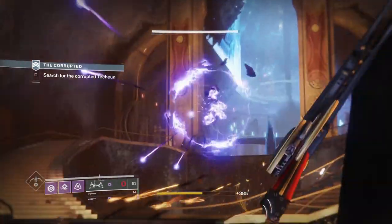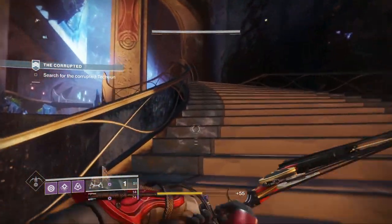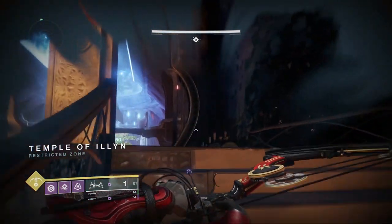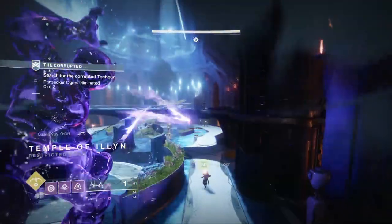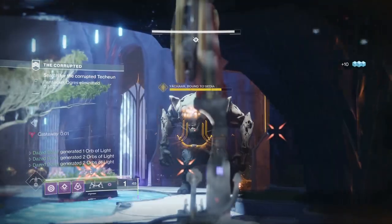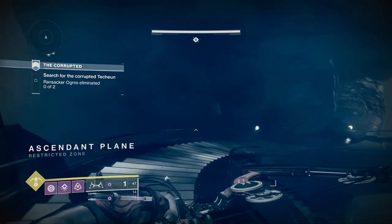Moving on to the first set of ahamkara bones: take note of the steps you run up when you enter the ogre fight. During this fight it will teleport you back and forth between the ascendant realm. What you need to do is damage the ogre until it teleports you to the ascendant realm, then do a 180 and run back down those steps. This set of ahamkara bones can only be obtained when you are in the ascendant realm.